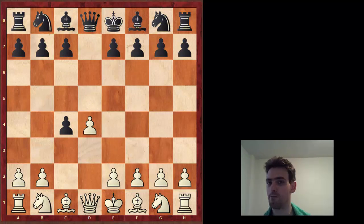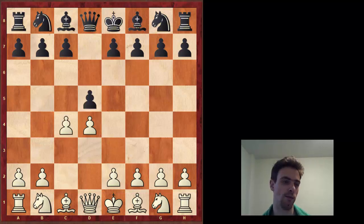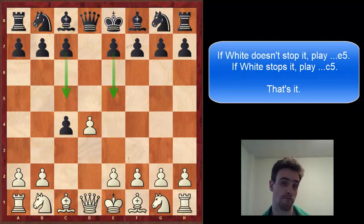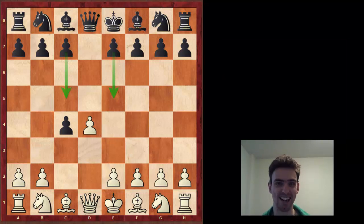If I wanted to boil down this entire video and philosophy into one section, here it is. You're going to play d5, you're going to take the pawn. Now, if white does not stop us, our next move will be e5. If white does stop it, we're going to play c5. And that's basically it - that's the entire Queen's Gambit Accepted in a nutshell. That's 98%. The rest is just some details.